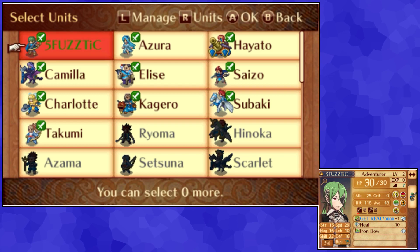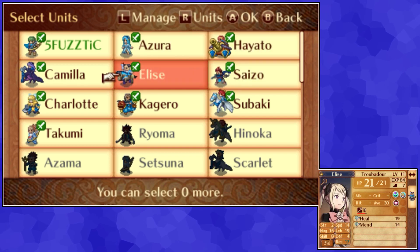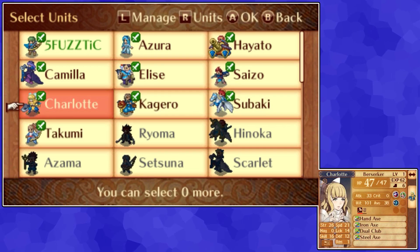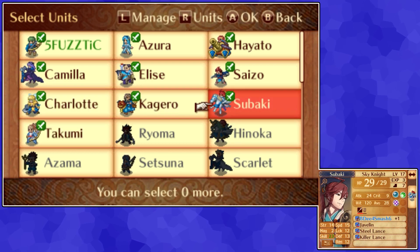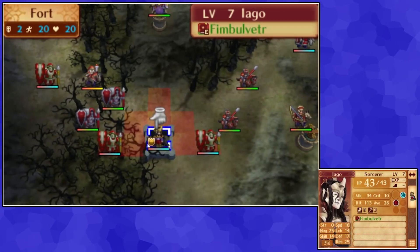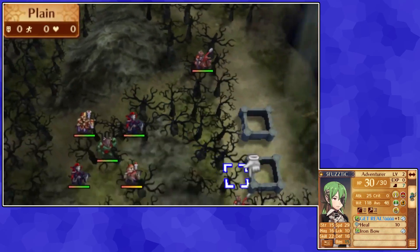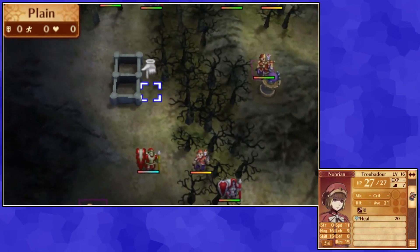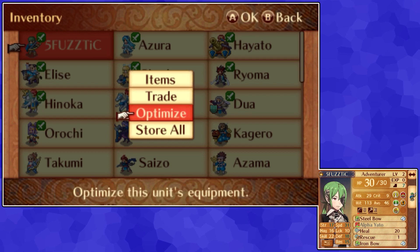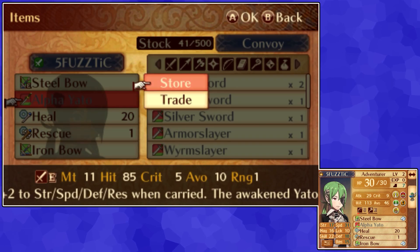Everyone looks pretty solid. Charlotte's a berserker — that's pretty neat. Tokni's still an archer. I don't know what I'm going to need for this map, to be frank. I would like to complete it as quickly as possible, because I've been handed a lot of route maps so far, and it'd be nice to get a map I can complete quickly. I like how when you optimize Corrin in Fates, even if she can't use swords, they just give her the Alpha Yato — because that makes total sense. Good game.